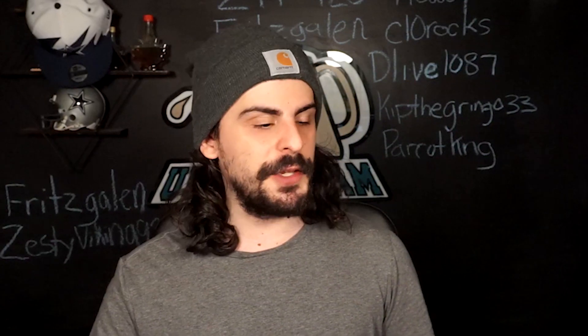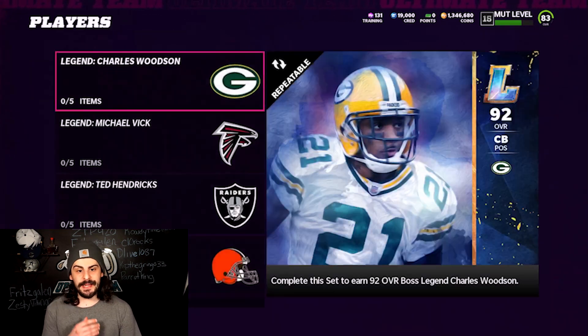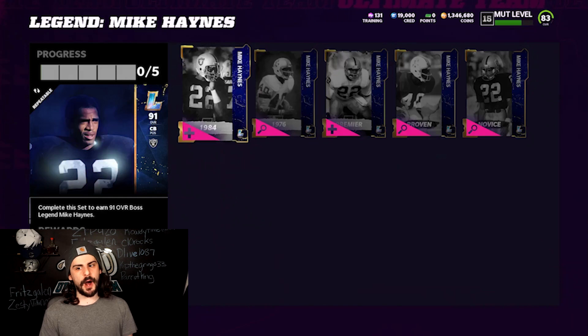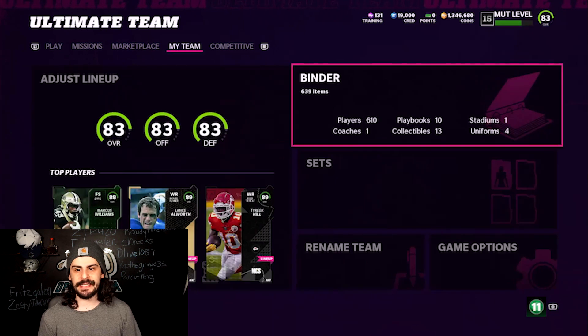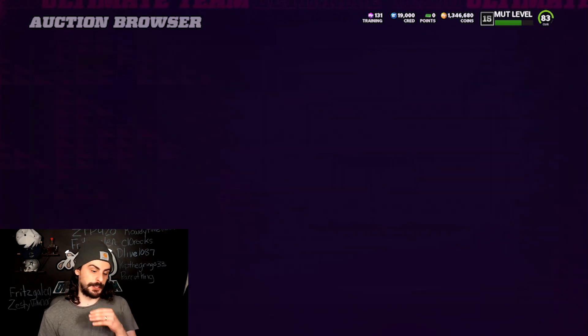The second method involves legend sets. With legends being released, people are selling their pieces for a silly amount — very cheap. Every Saturday I look at the legend sets and ask: how much would it cost me to build a full legend, and how much does the full 91 overall card sell for? Let's look at Mike Haynes as an example — I'm going to check his full legend price and see if there's profit in building him.